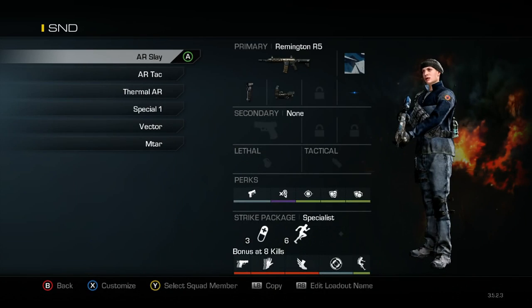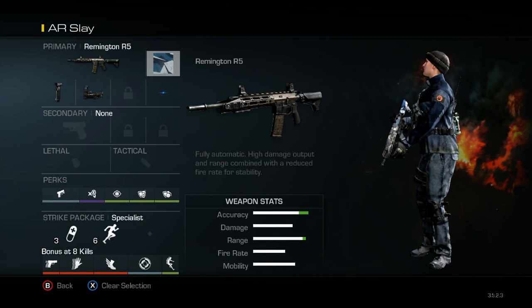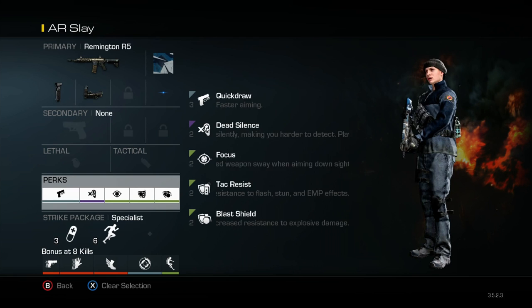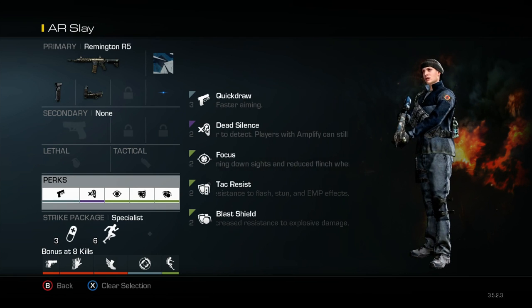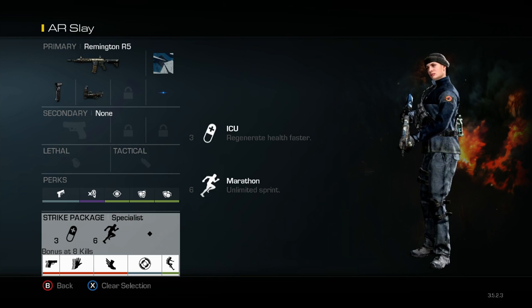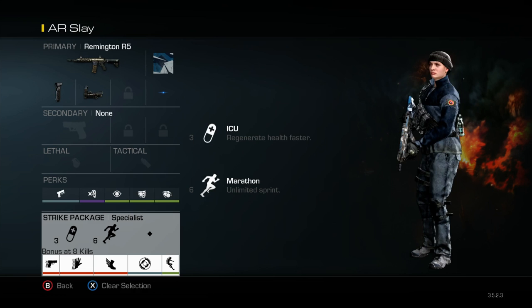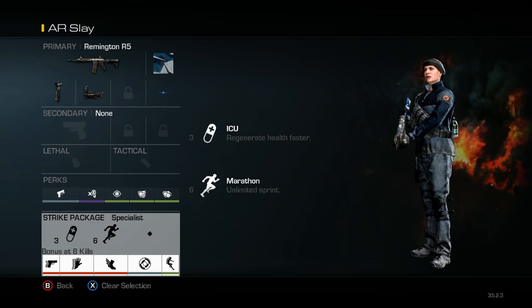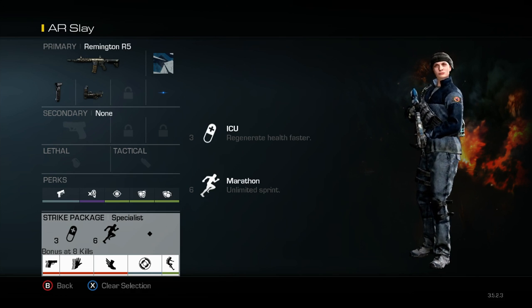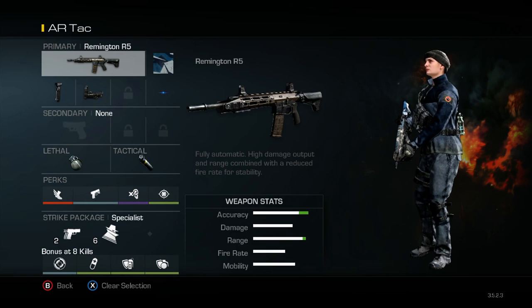Starting out I've got my AR slaying class — this is basically just to stay alive. I've got the Remington with ice camo on all my guns right now, blue dot and grip. Perks are quick draw, dead silence, focus, tac resistant, blast shield. For the strike package, you always leave the third one blank, and then I've got ICU and marathon. I have ICU first to increase my survivability.